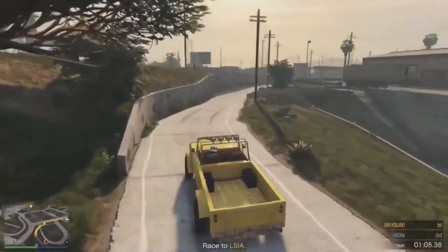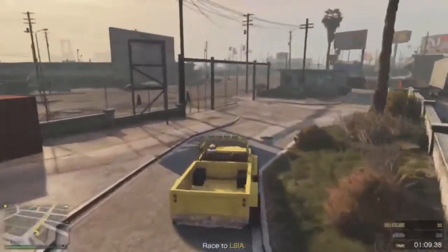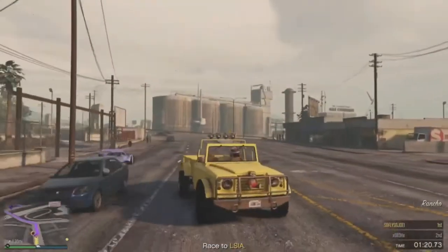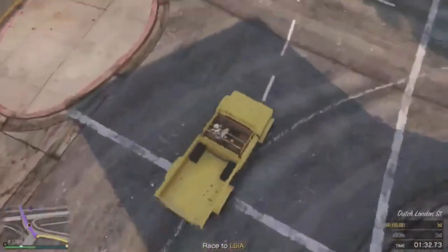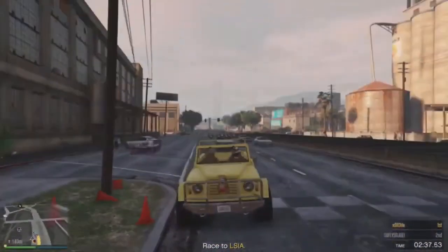From here, you guys have two choices — you've got to finish the race. You can either do the Anawak method, where you join someone who is in a private session in a different targeting mode, or you can go ahead and finish up the race — and you guys should be all set from there.